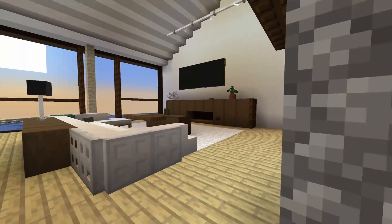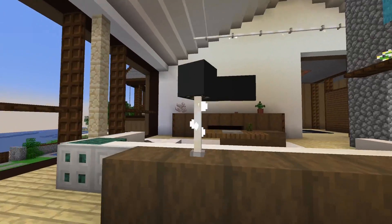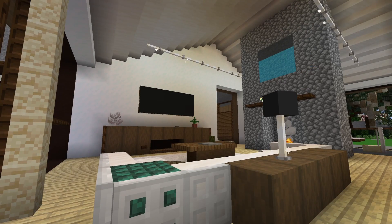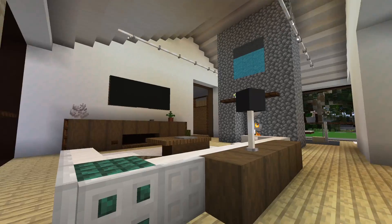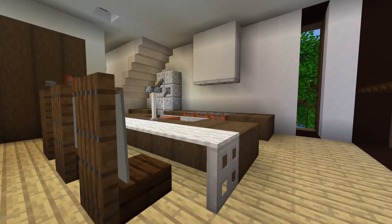Obviously things look better in texture packs, but since Corrales built his build in vanilla more or less, I'll tour it in vanilla as well. Here we got a living room which is really cool. One thing I might add about the World of Corrales server is that you can get so much inspiration from all the builds that people make here, so I highly recommend you check it out.